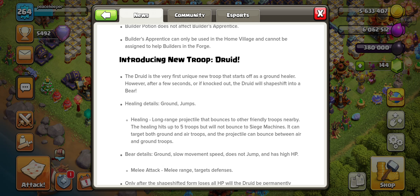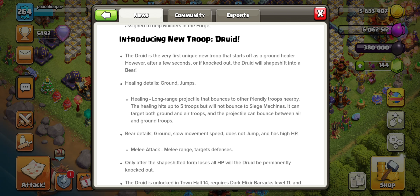The druid is a very unique new troop that starts as a ground healer. If knocked out before its blue bar fills, it shifts into the bear relatively quickly without waiting the full charge time. As a healer, it heals both ground and air troops with long-range projectiles that bounce to nearby friendly troops.